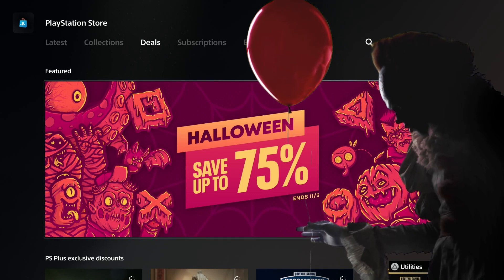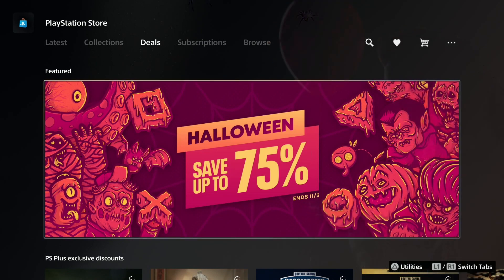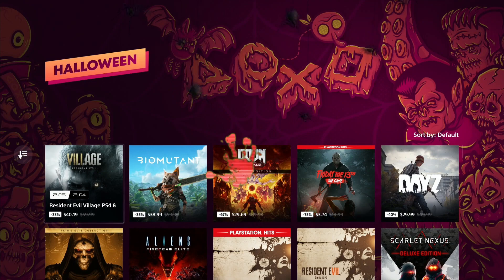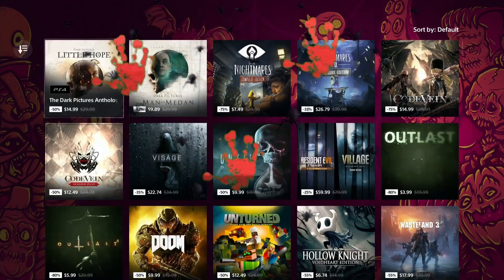What's up trophy hunters! Halloween is around the corner and of course we have a Halloween sale in the PlayStation Store. In this video I will show you all easy platinum games under three dollars, so this video should help you save money so you can buy more candy.